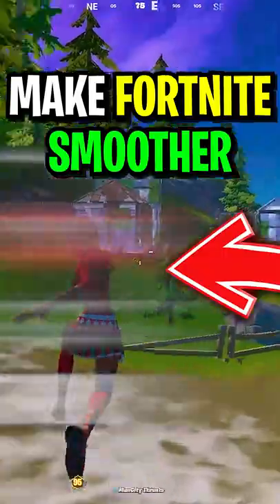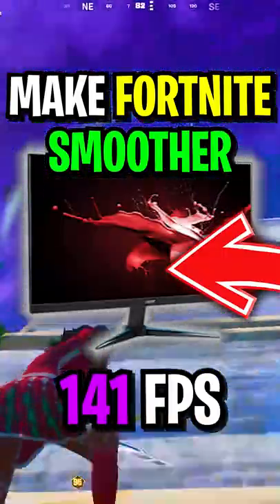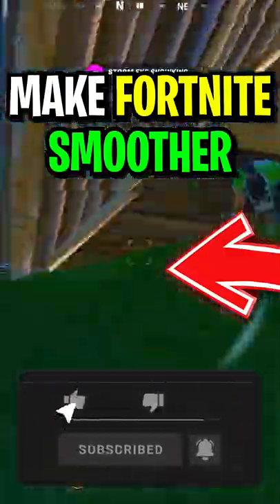If you have a 144Hz monitor, cap it at 141. This has a very specific reason with how the Unreal Engine actually works, and you can do some Google research on your own. Try it out for yourself and you will see the difference.